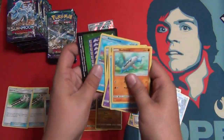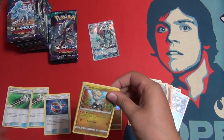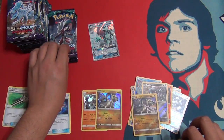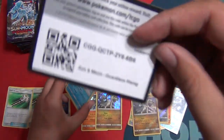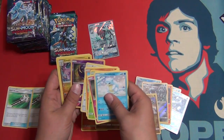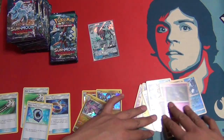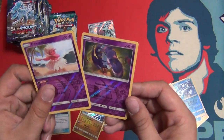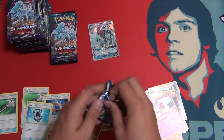Reverse Drampa. Another reverse holo rare. And then we got a few reverse rares. I'm going to give you guys this code. It is a holo Gudra and a Reverse Oricorio. Aqua Patch — very nice. It's a different Oricorio but both psychic — I didn't know there were two different Oricorios that were both psychic. We got so many reverse rares and reverse holo rares going on in these pulls, it is insane.